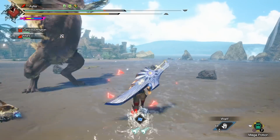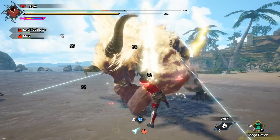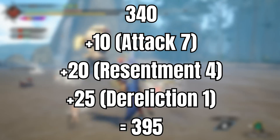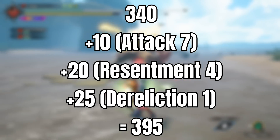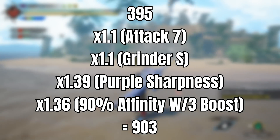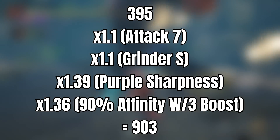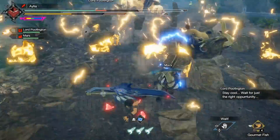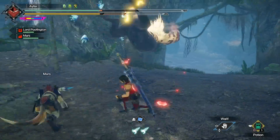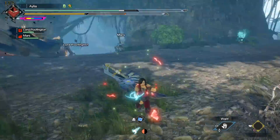How much damage are we actually ending up with here? 340 on the Ibushi Greatsword, add 10 for Attack 7, 20 for Resentment 4, 25 for Dereliction 1 — the sweet spot of Dereliction for raw — which takes us to 395. Our multipliers then look like this: Attack, Grinder, a 10% boost each, purple sharpness, and then 90% affinity of your three boosts, all coming together for 903 EFR, which is nutty hookoo bananas. That is a really solid, hefty amount of damage, and even without Grinder on, it still very much is effective. Still use your Strong Arm, still go the full True Charge if the monster is down, and go for this sort of woven hybrid playstyle, and you will be having a great time.